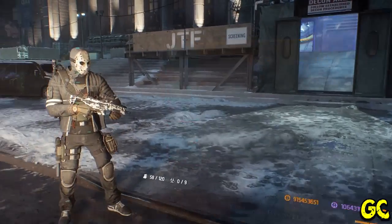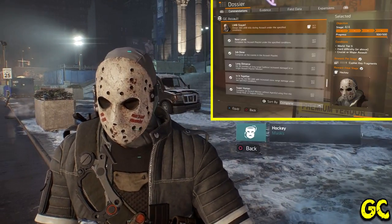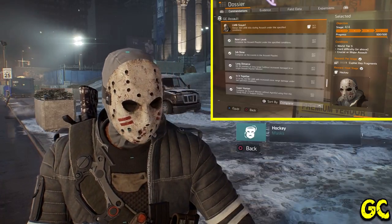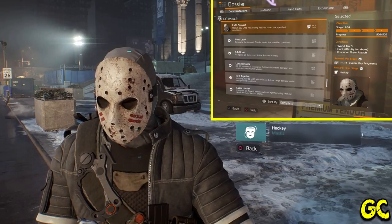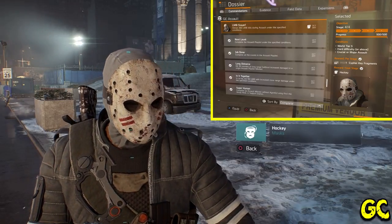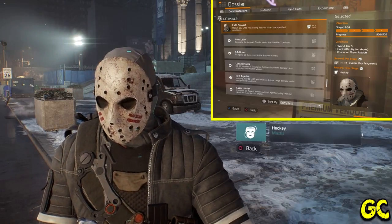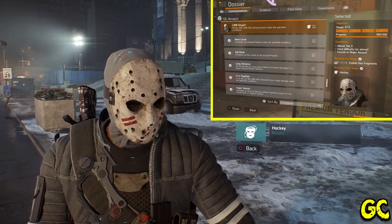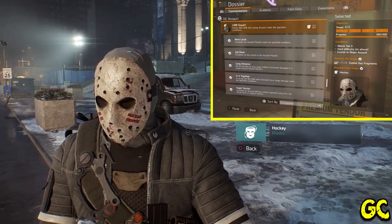The Hockey mask is a very easy mask to get during the Assault global event. You need the 'LMB Slayer' commendation, which requires you to kill 500 LMBs on Critical or Major Assault, World Tier 5 Hard or above difficulty. Just play the global event, play those missions, kill 500 LMBs — it was the first mask I got and it didn't take too long.